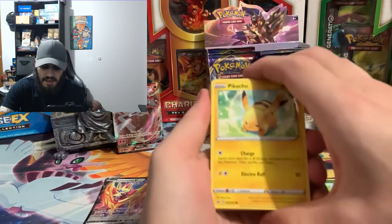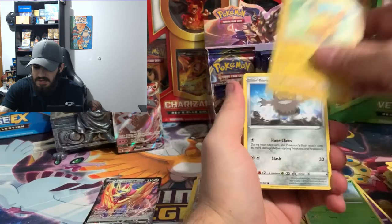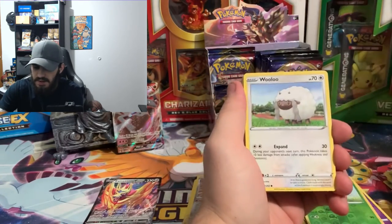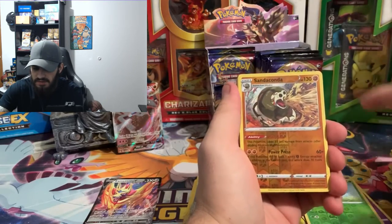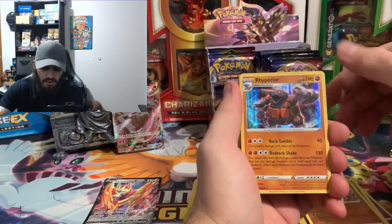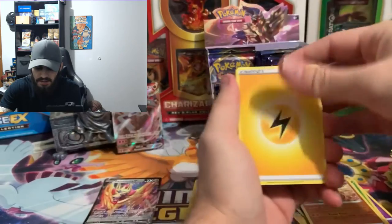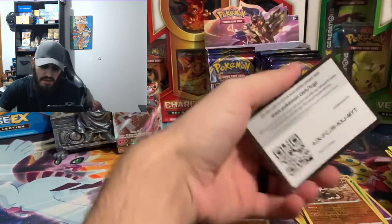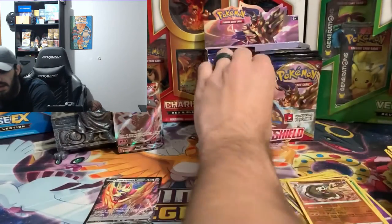We got a Pikachu, Galarian Meowth, Sizzlipede, Lulu, Grookey, reverse hollow of a Cinderace, and we got a hollow Rillaboom! Lightning energy, Wailmer, Pokemon Catcher, Drizzile — code card for the day.